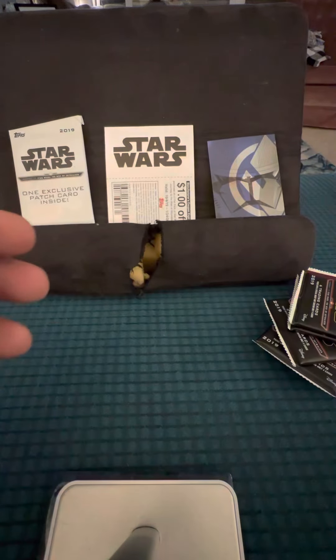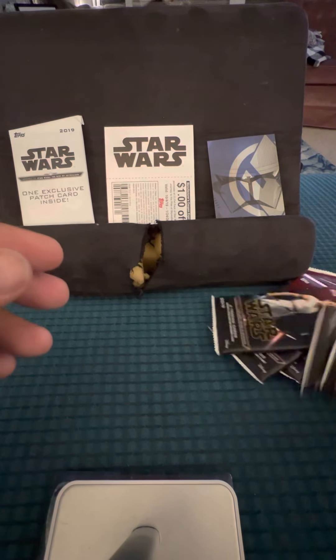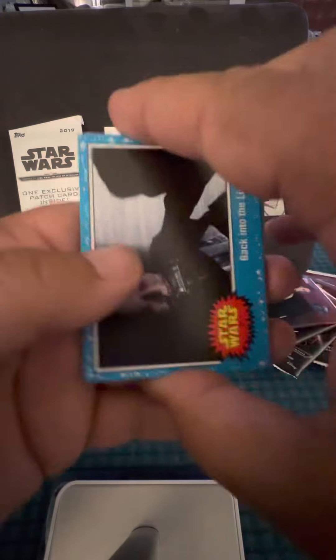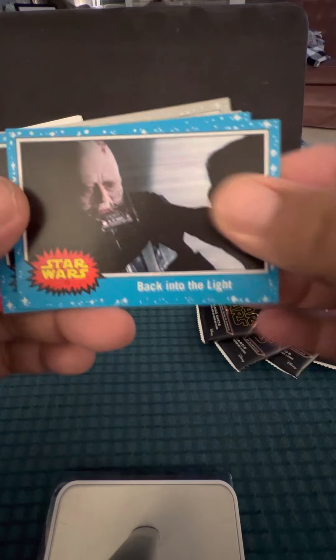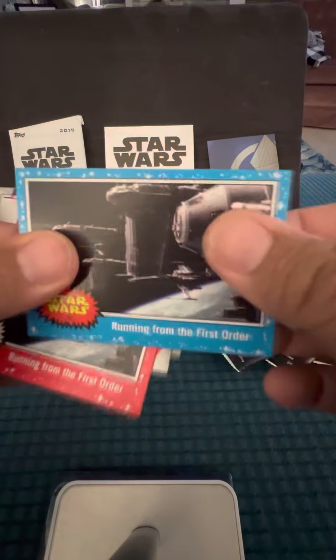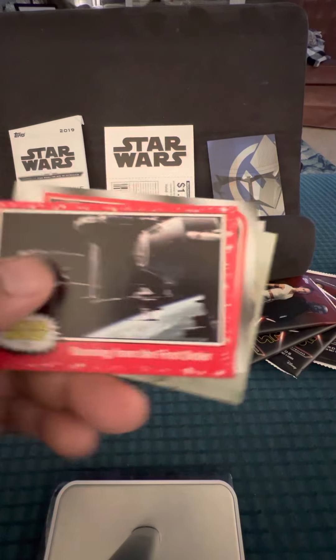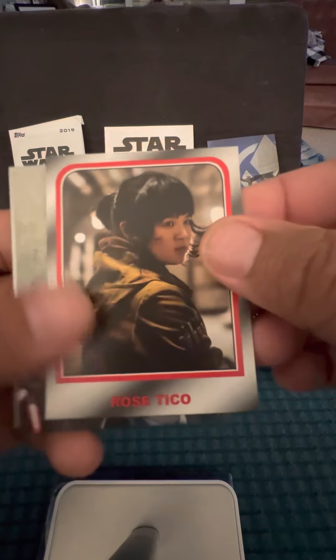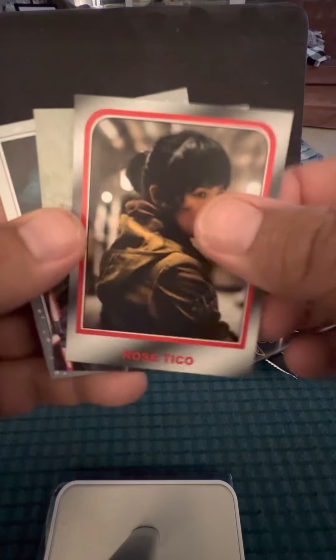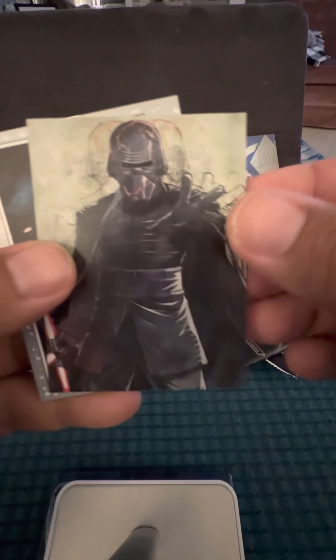Kylo Ren's Assault. Lots of packs to do here. Looks like we just had that card. The cards are very thick — it feels almost like two cards. Thick stock. Looks like Rose. She was such a big part of the second one, and then in the third one she had a very small role.